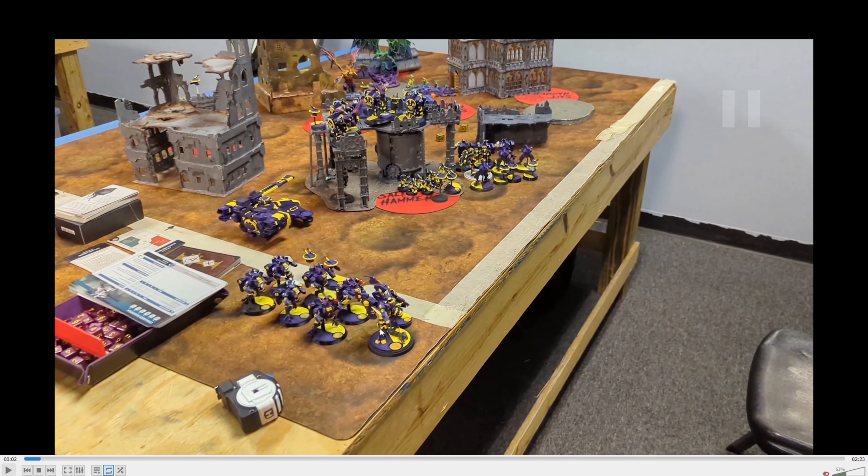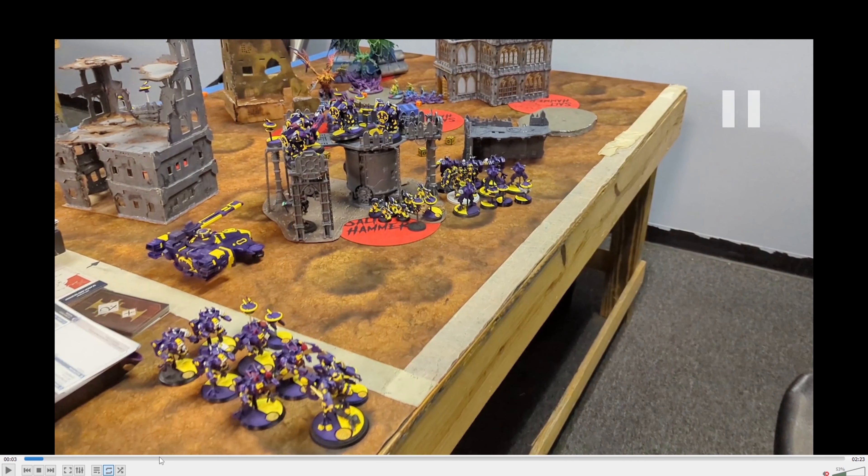Right here you'll see my commander in crisis suit. Even though it looks like a coldstar, it's not. He's attached to this six-man crisis suit squad. All of them have the battlesuit support system, which allows them to fall back and shoot. My commander has three plasma rifles as well as two gun drones. Three of these guys have the exact same thing — three plasmas and two gun drones. The other three have two plasmas, a shield generator, and two shield drones. They're my meat shields.